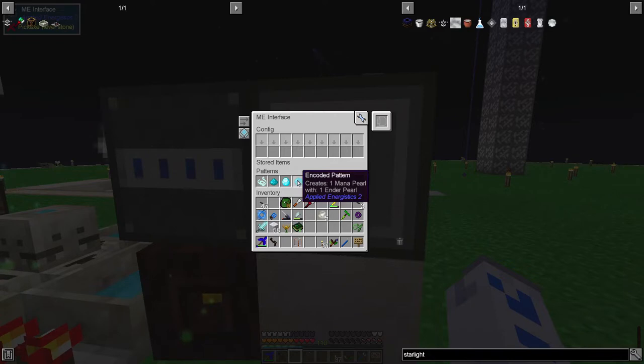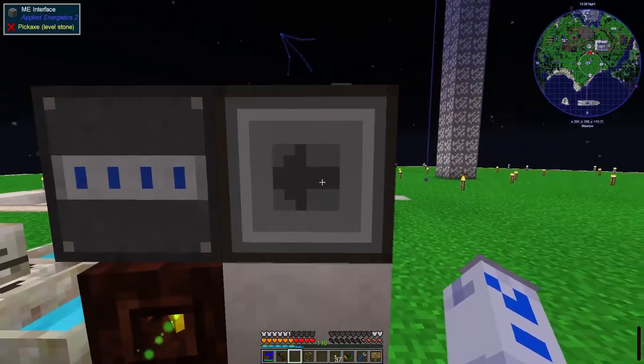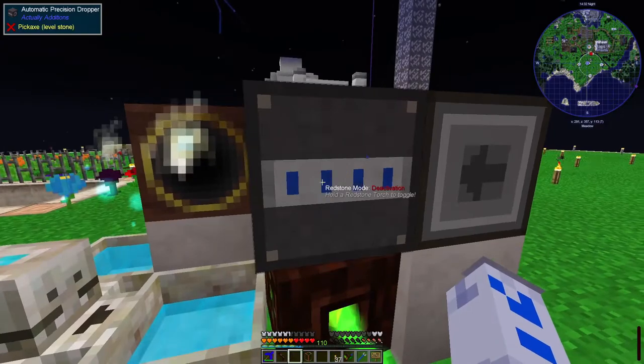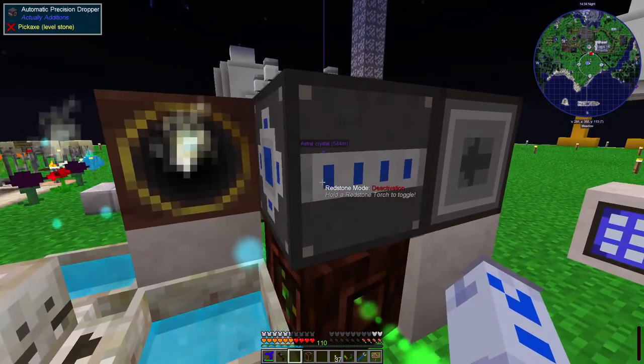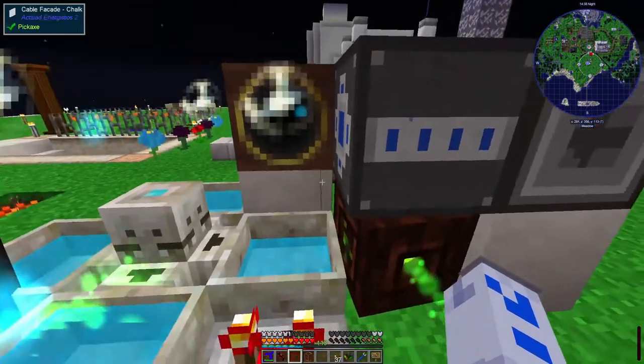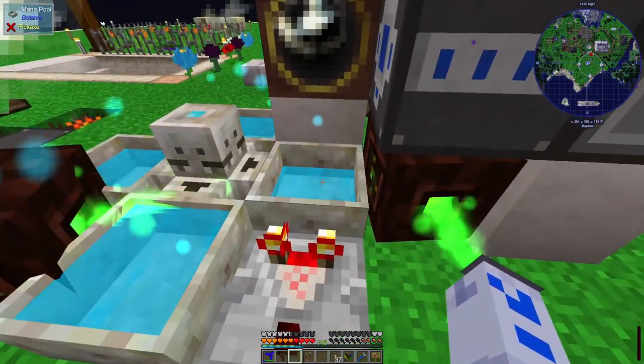Each one of these, as you can see, it will tell you what it creates and how it does it. So it creates a mana pearl with an ender pearl. As far as the ME interface is concerned, it creates a mana pearl by bringing in an ender pearl and outputting it this way, which puts it into this machine here, which is an automatic precision dropper. That has its own inventory, and when things are put in here, it will automatically drop them out of the front of it.